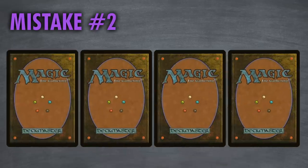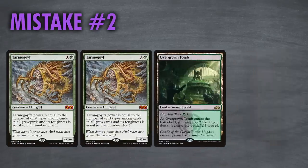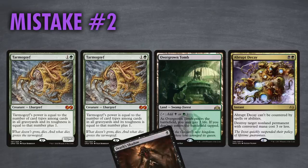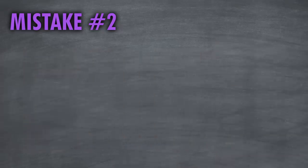Mistake two: an opponent reveals two Tarmogoyfs in their hand. If you have a Terminate for the second Tarmogoyf, then taking one is correct. If you don't have an answer to the second Tarmogoyf, consider how the game plays out — which other card in their hand can stop you from playing through the two Tarmogoyfs? If you have a Death's Shadow that can blank those Tarmogoyfs in a turn or two, then taking the Abrupt Decay is the answer, since those cards will be able to remove your Death's Shadow.